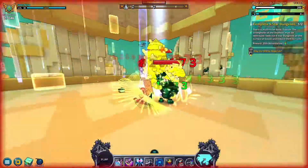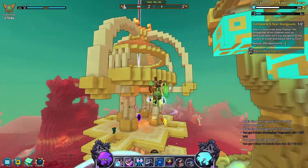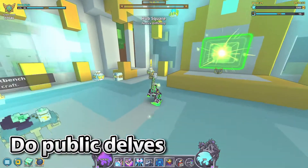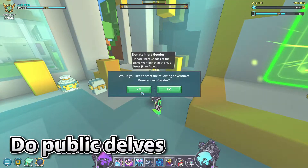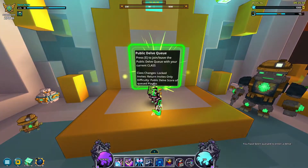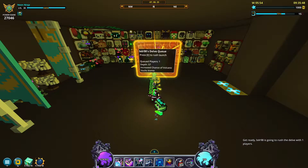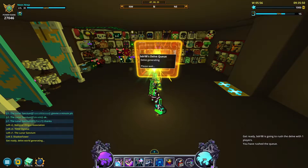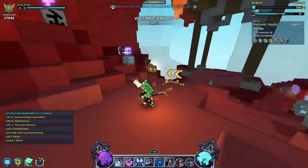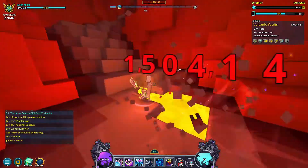Now that we've gone over the darkness and light stats and how they work, it's time to explain how to begin increasing your light level. The first step I recommend is doing some public delves. The public delve portal can be found on the west side of the hub world. Simply walk up to the portal and interact with it to join the queue. Usually if you have minimal light stat, the game will put you at very high up delves, making things relatively easy to complete.